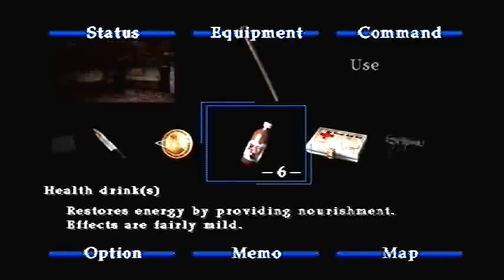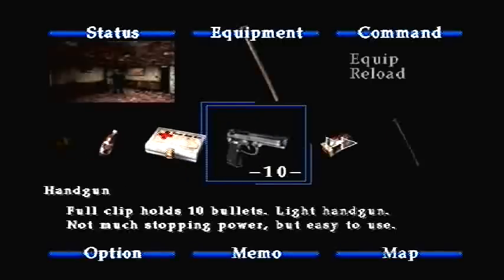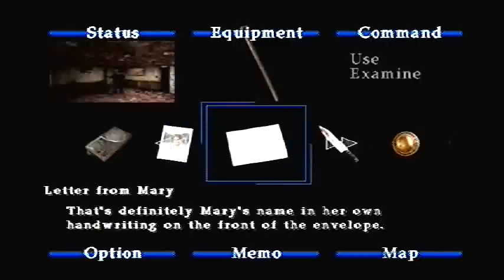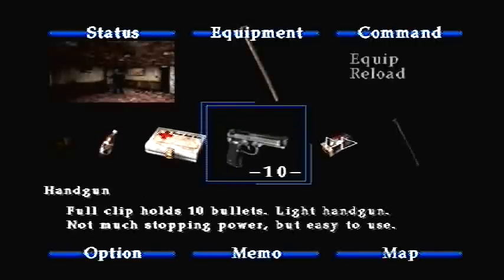My screen is flickering in the top left corner. I don't know if that means health or what — is that my pulse? Let's try using one of these. Okay, so flickering screen means bad health apparently. First aid kit used. We've got a handgun with 10 bullets, and we got 110 more, so we got 120 bullets altogether — and I haven't used it yet. Wooden plank, flashlight, radio, photo, letter, knife, coin... I think we are good.